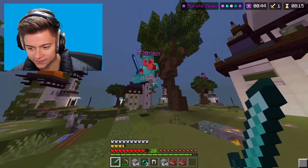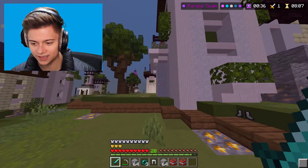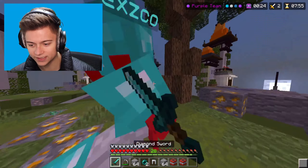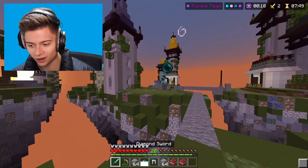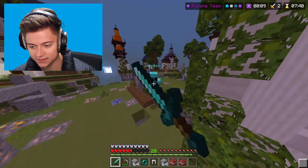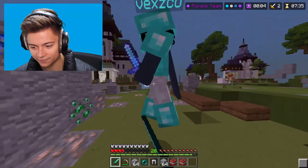I'm going in for the fight right now — look at that combo! Where did they go? Did they ender pearl to the roof? No idea. There's another dude over here — going in with the ender pearl to get the combo. I got another ender pearl too. Watching out for those holes — I don't want to fall in.